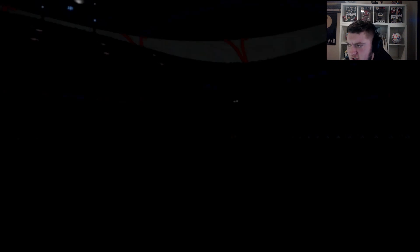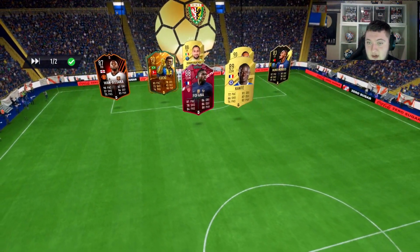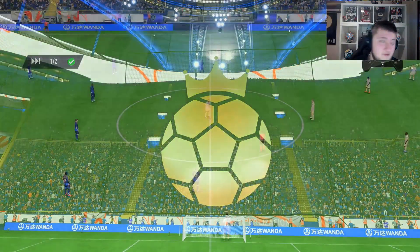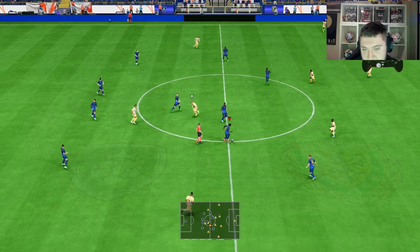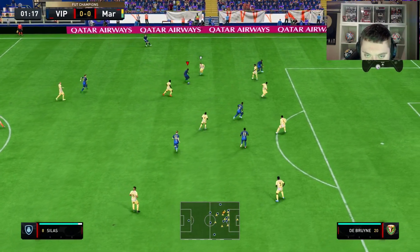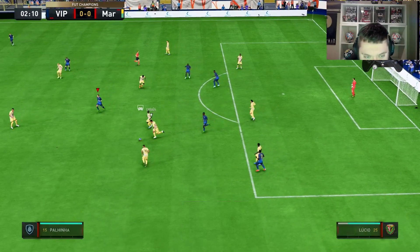I think my instructions or formation are messed up. The opponent ragequit straight away, which is really annoying. This next guy has got a good team — Mbappé, Lucio World Cup, Virgil at the back. That's a really nice team. Good test for Silas. He feels quite heavy though, right from the start.